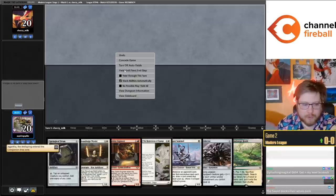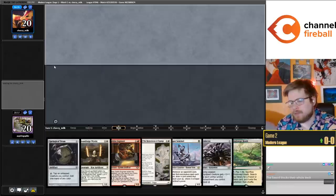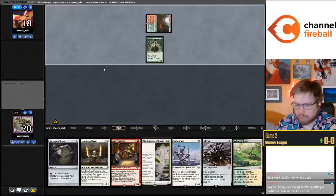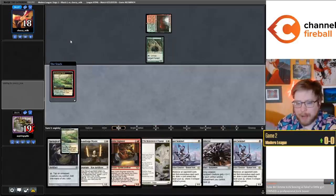Let's keep it. Sword blocks their whole deck - they have plenty of red creatures so Sword is okay against them - but I feel okay about my decision to just run it back. Siding in some things is obviously reasonable, but I stand by my point that our game one plan is pretty good against them. I'm going to lead on Sentinel here.